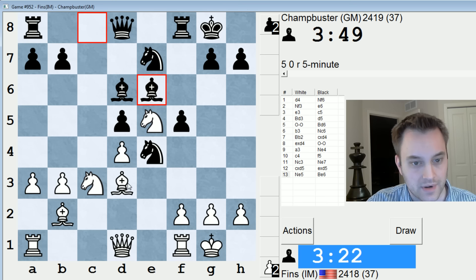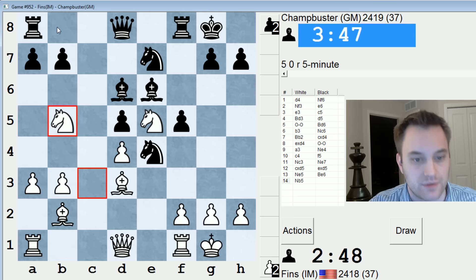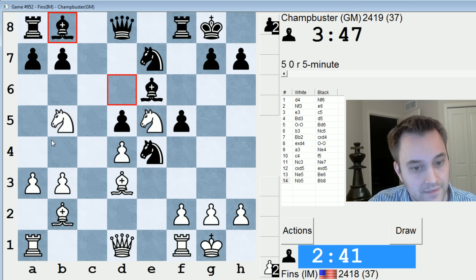He's just going to develop. f3 — do I want to kick that knight away? Then he takes on e5 — very important point. So maybe I need to play knight b5 first, but just bishop back to b8 then. Maybe I need to play king h1 first. Dark c8 looks like a good response to that. Some tough decisions already here. Knight b5, bishop b8 — okay, I'm going to do knight b5. I just want to force him to mess up his coordination with bishop b8.